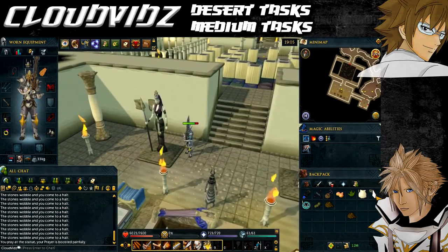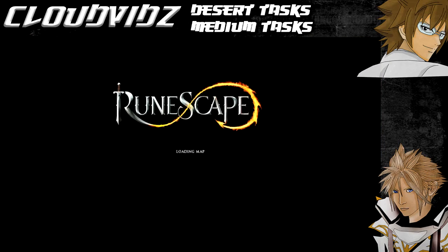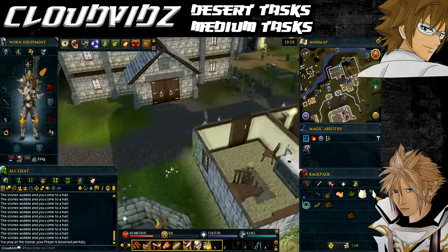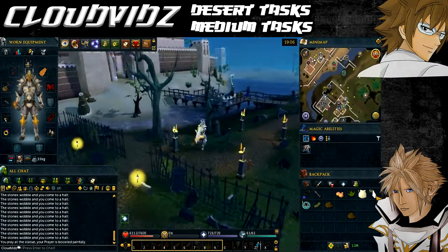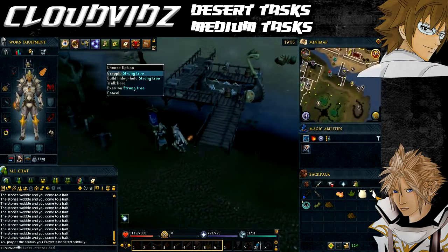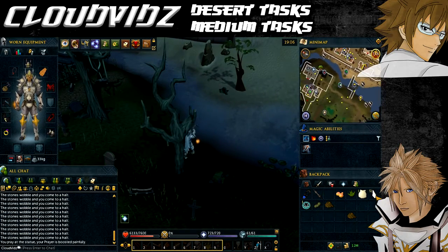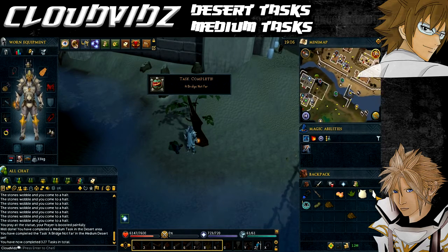The next task is 'A Bridge Not Far' — cross the River Lum using a crossbow grapple. You can do this from either side, but I recommend the Lumbridge side since you can then go to the lodestone. Between the Lumbridge Swamp and the Al Kharid bank there's an option to grapple across the river. Equip the crossbow, fire the mithril grapple at the grapple spot to travel across, and once you make it to the other side the task will be complete.